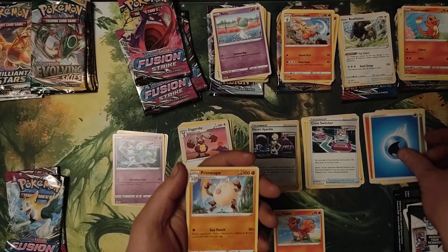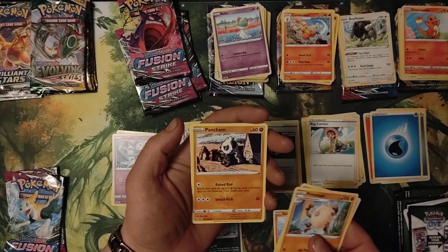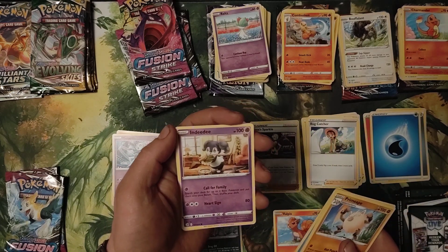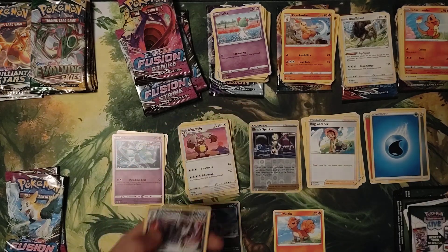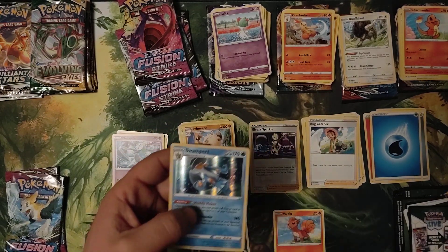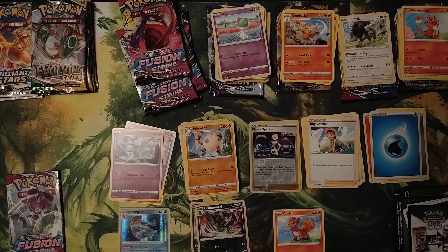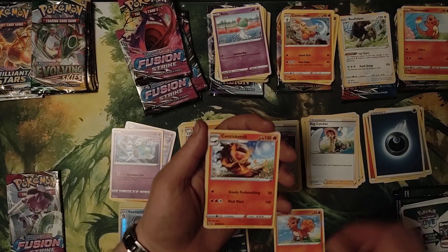Milotic, Water, Simipour, Bug Catcher, Pancham, Galarian Darumaka, Indeedee, Growlithe, Falinks, Grimmsnarl, Reverse Hollow, and Swampert. Swampert, Darkness, Centiskorch.